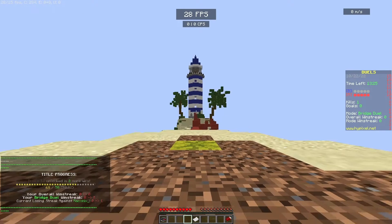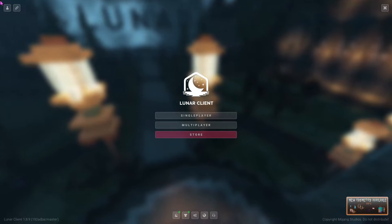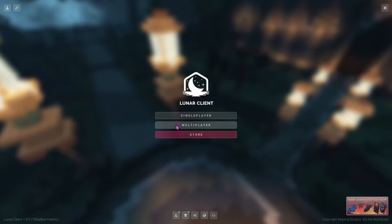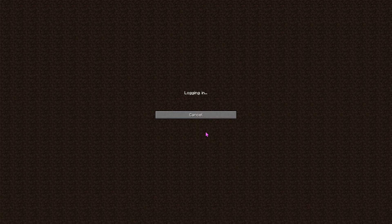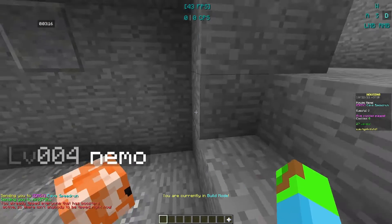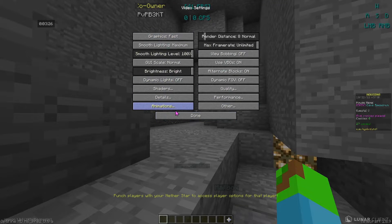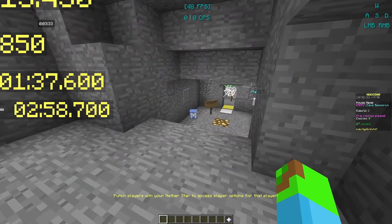Now we are on Lunar Client. The GUI looks pretty cool, and there are cosmetics — I actually do have some Lunar cosmetics. It is acting kind of slow to launch, but Bad Lion was too. I'm in the same housing world now, and I've adjusted to the same settings as we were on Bad Lion.